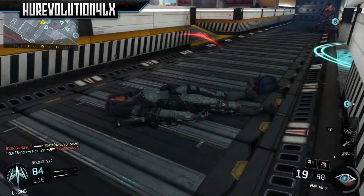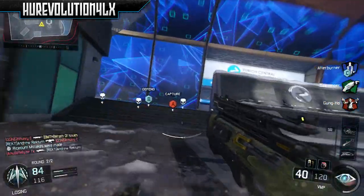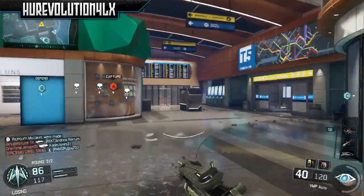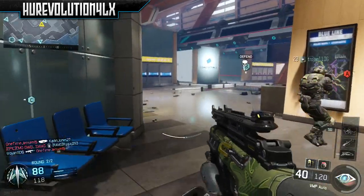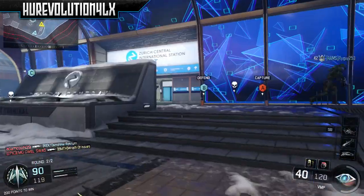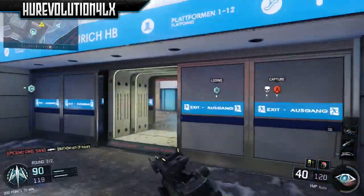Then what you guys want to do after that is just go and find a public match. It can be any game mode, it doesn't matter. But once you guys get into the lobby, you're going to make sure that you disconnect your second controller. Then once you guys see the countdown going, you guys are going to press the PlayStation home button and switch to the media player for about a minute.